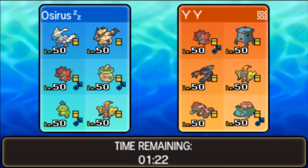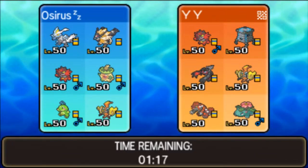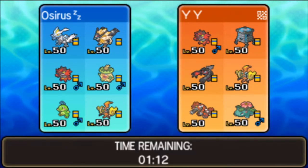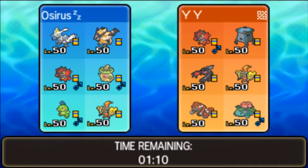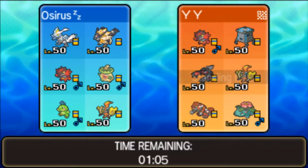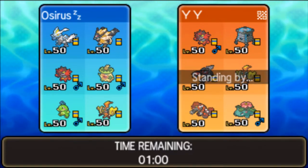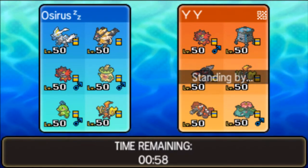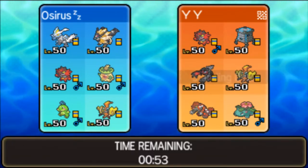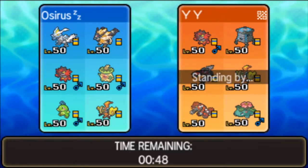We're going up against Incineroar, Stakataka, Yveltal, Tapu Koko, Groudon, and Venusaur. This is a very popular early Moon Series format team with the Yveltal and Groudon pairing. Venusaur puts on a lot of pressure, especially if paired in lead with Groudon. Yveltal is likely Assault Vest, and you've got the Trick Room mode with Stakataka support, probably alongside Groudon and Incineroar. Then Tapu Koko with its terrain doing Tapu Koko things.